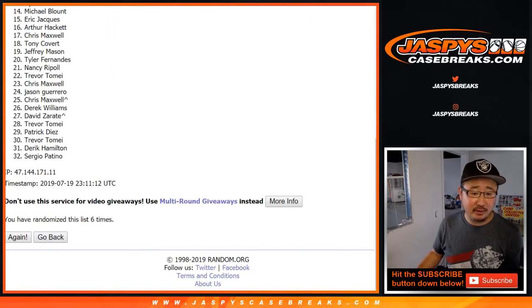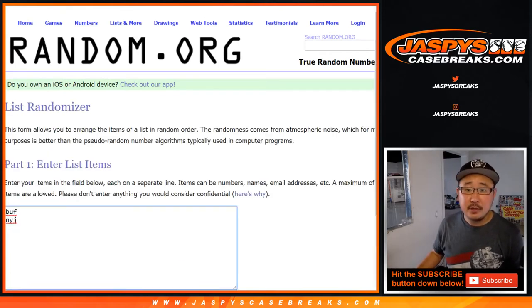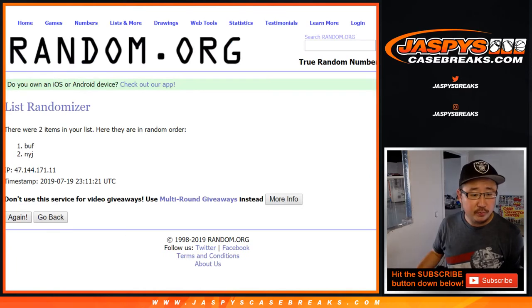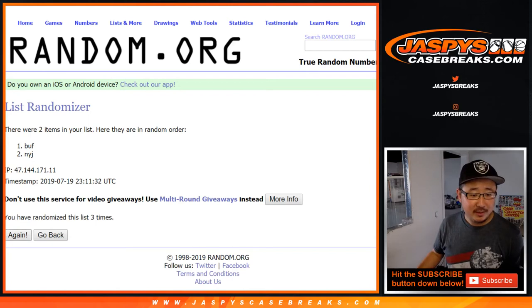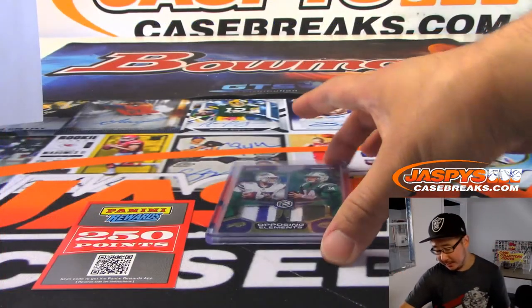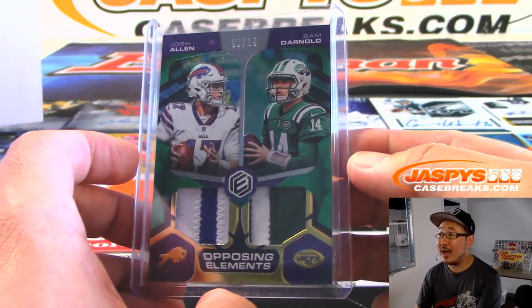It's going to be Nancy with a little consolation prize — 250 points going your way. Two and four, six times for the dual relic. After six randomizations, that stays with the Buffalo Bills. That goes to Jeff Mason — you'll get that dual relic, Opposing Elements dual relic, Josh Allen and Sam Darnold.